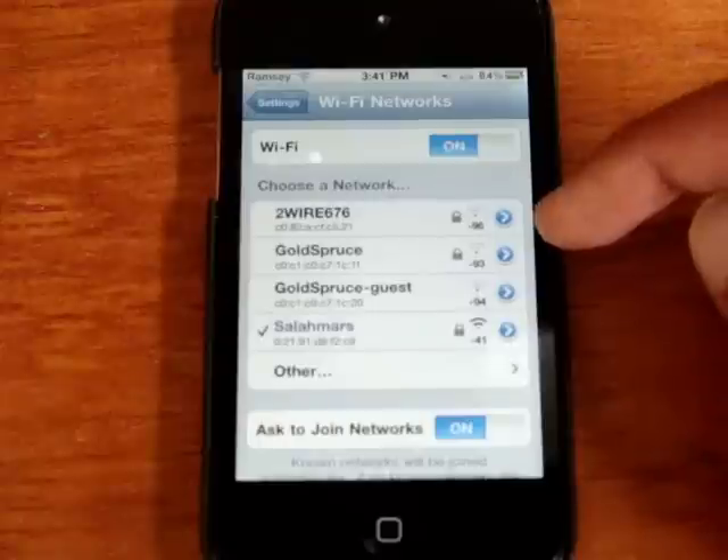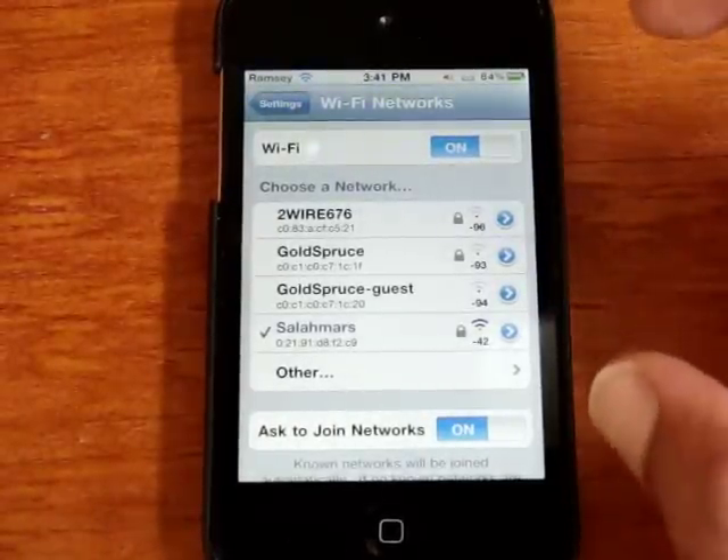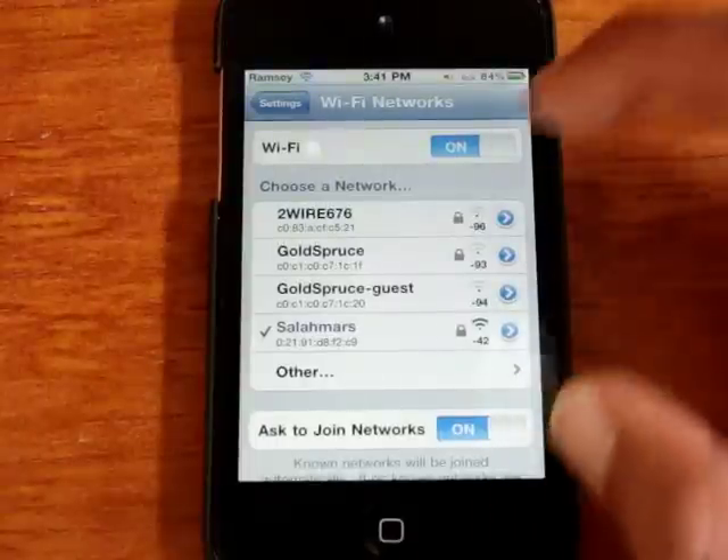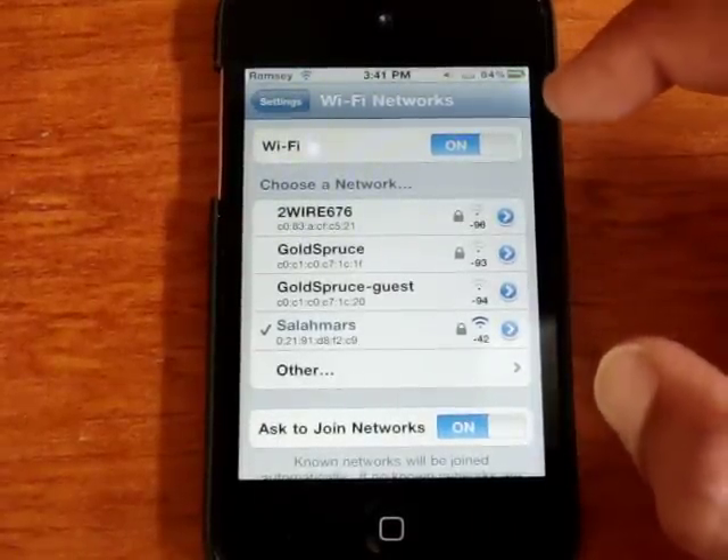So all these networks are showing values like negative 96, negative 93, negative 94 — that means they're barely in range and you probably couldn't even use them as wireless networks. But if you get closer you'll be able to use them.